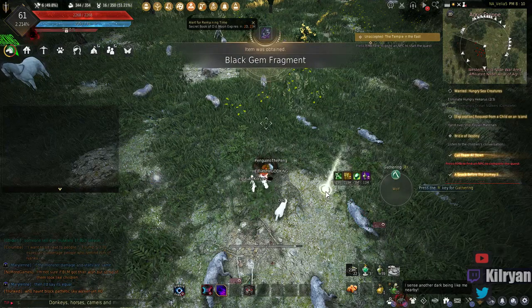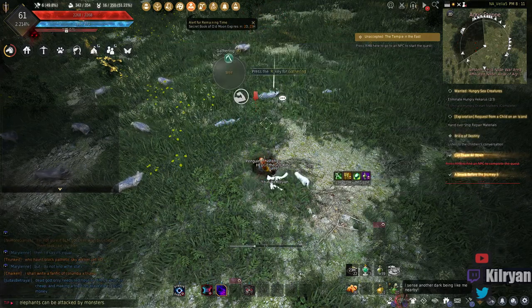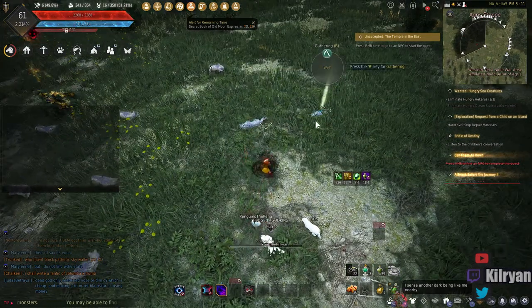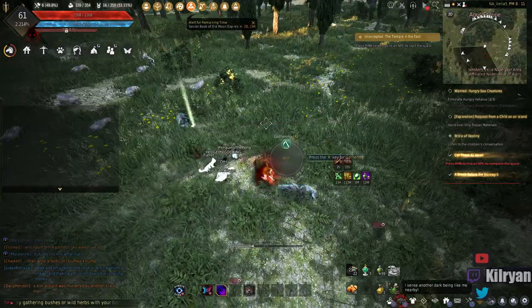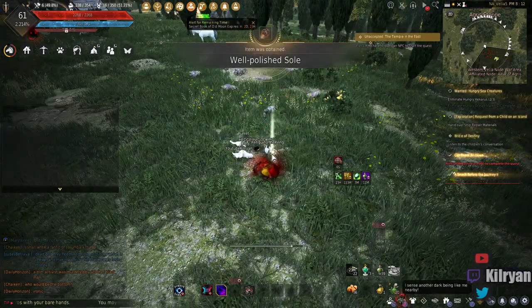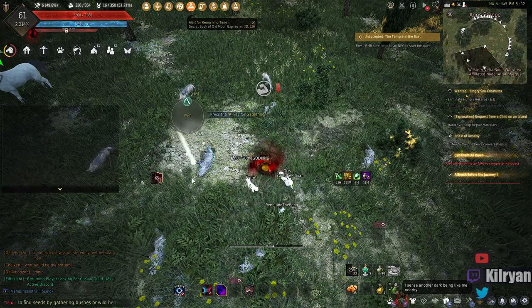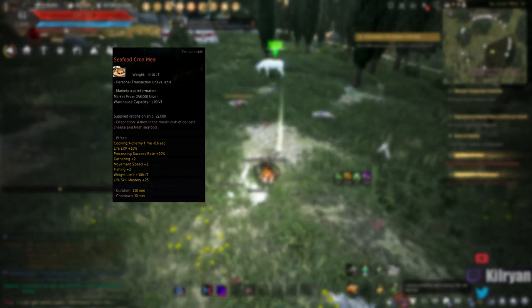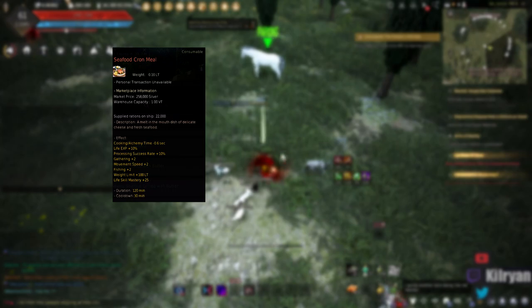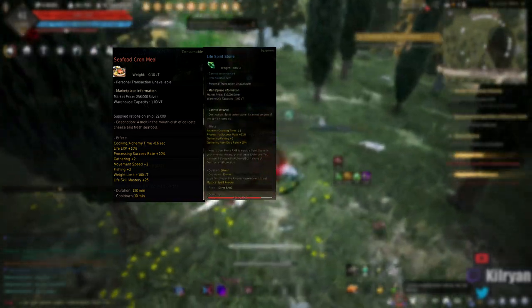Before running off and causing mass genocide to the wolves and deer of Black Desert Online, we want to prep ourselves for doing the butchering life skill. The first thing I want to address is buffs. Buffs are extremely important because they increase the overall experience you're getting, which in turn increases mastery — you get 5 mastery per level of your life skill. It also gives you a higher gathering level, and the higher your gathering level, the quicker you gather. The first thing to look at is seafood cron meal, which gives you plus two to gathering, 10% life XP, and lasts 90 minutes.